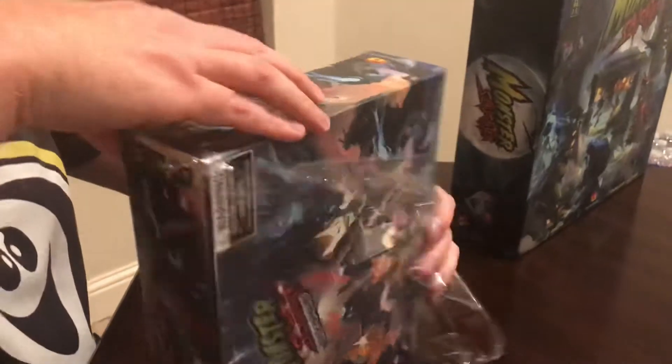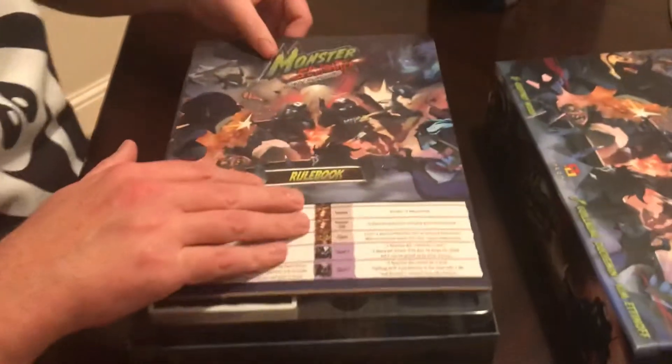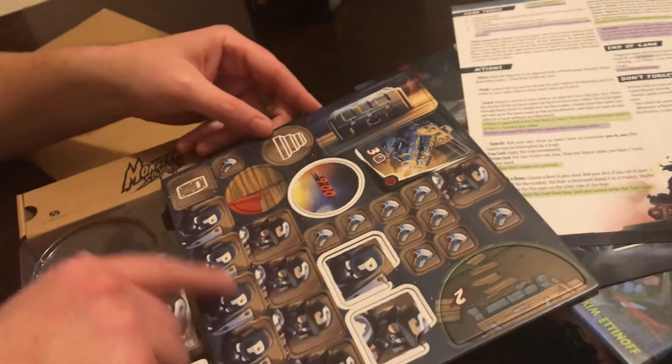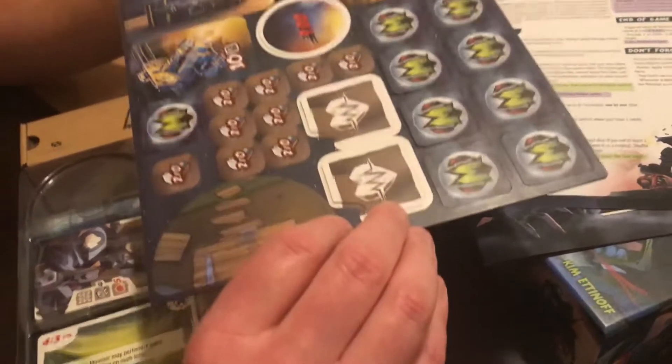Nice linen finish on the box still. So that piece comes out. Rule book — it also adds new scenarios as well as the abilities. You've got a player aid which gives you the special abilities for each of the families and each of the special guests that may appear, and a quick game rundown as you're playing through. Just a cardboard insert, punch board, tokens, lockbox, and the stairs. This is how you get down to the basement — you punch out the stairs and put them on your main game board.